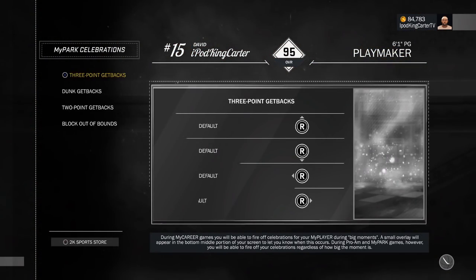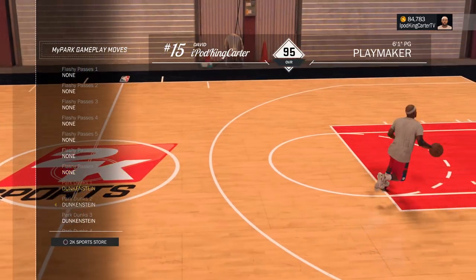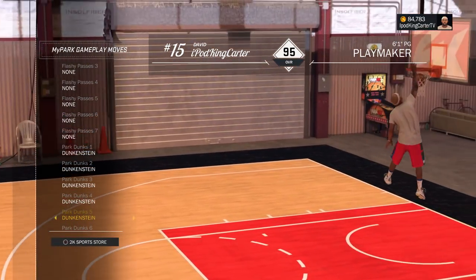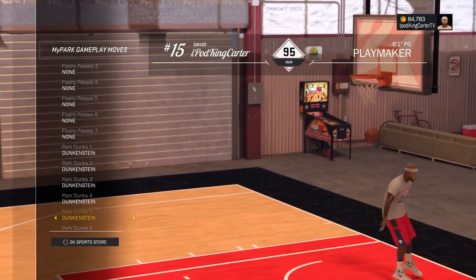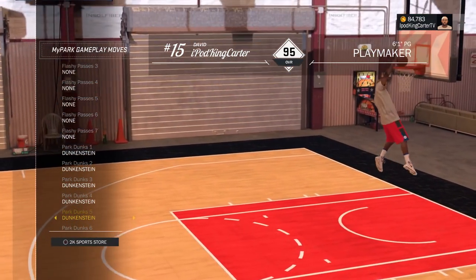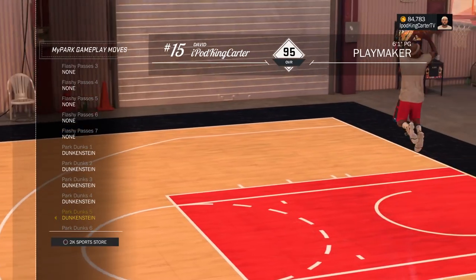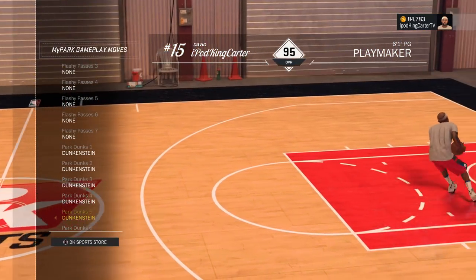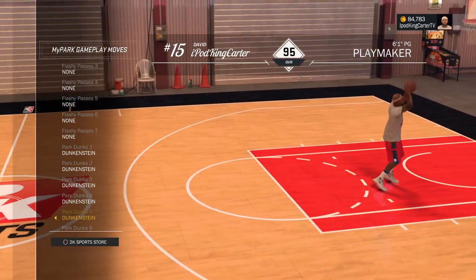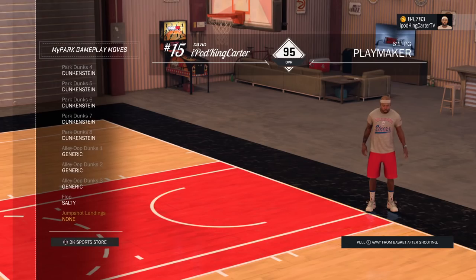Park celebrations are all default because I haven't unlocked them yet. For park gameplay dunks - I have the dunking sign park dunks - I only do these when I'm on a fast break, I try not to do them in a half court set because these animations trigger a lot of cockbacks where people can block it. The between the legs is a cockback people can block. I recently uploaded a video of me doing a 360 in a half court set - I thought I was going to get blocked but I ended the game on that, and it was crazy.